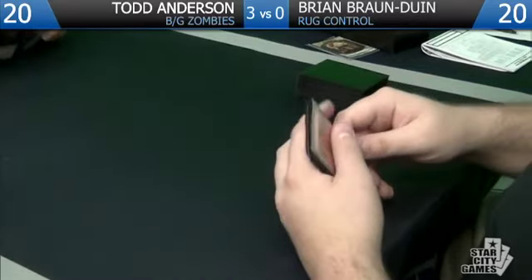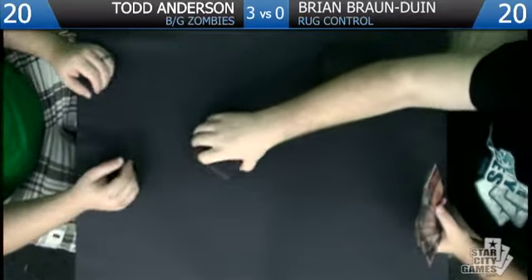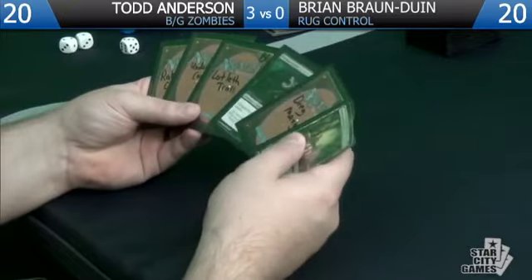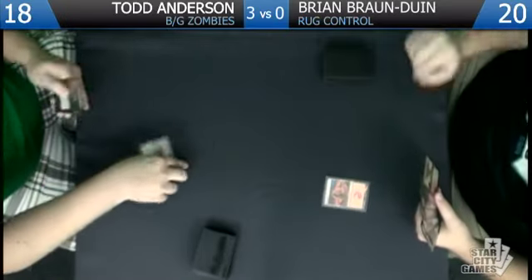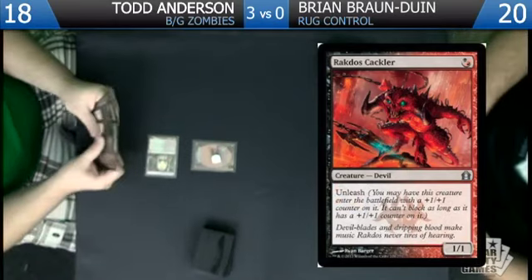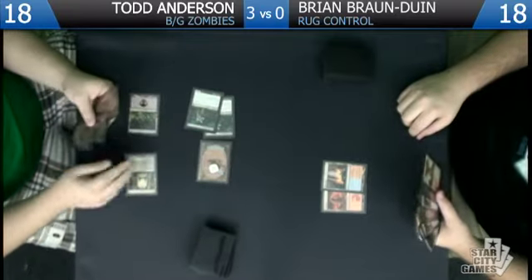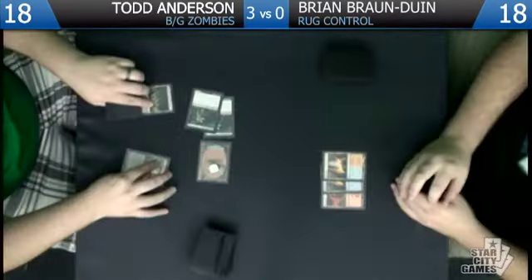It's a Pillar of Flame and Snapcaster — not sure if Pillar of Flame off Snapcaster is that good. I have a lot of creatures so it's only killing one of them. Going down to six — let's hope we have a good six. Mountain, go — take two. He is unleashed and will not be blocking today. Attack for sixteen — this hand just got bananas. Having twelve one-drops with two power is absurd.